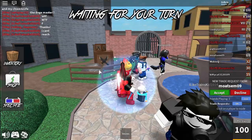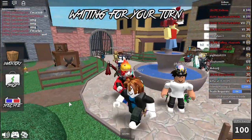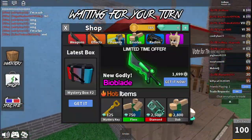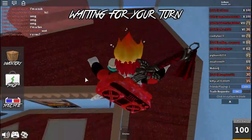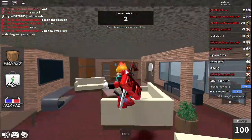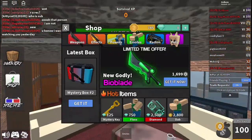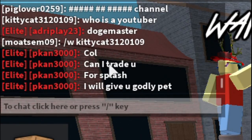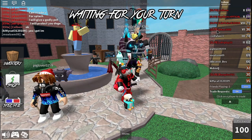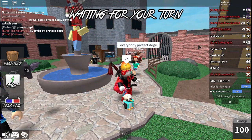Someone in the game has the new godly — they spent Robux to get it directly and I feel like I should have done that instead of unboxing. But unboxing is fun! Someone in chat wants to trade me a godly pet for my splash gun. Let's do it — I'll trade with Pecan3000.